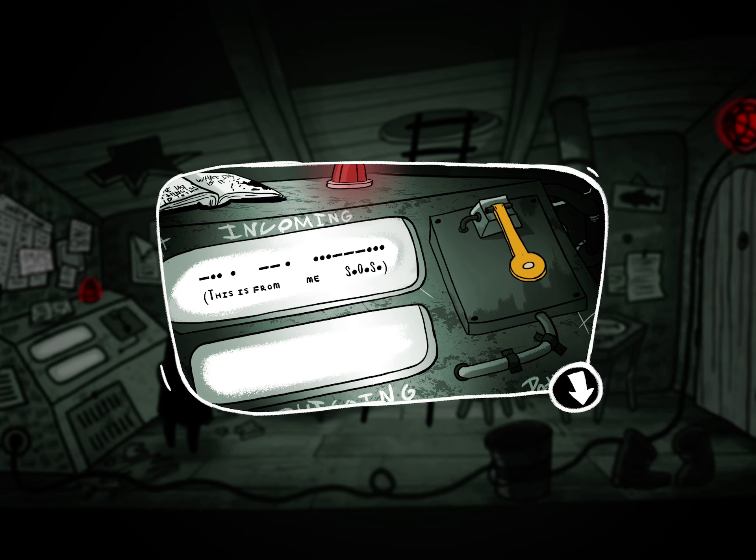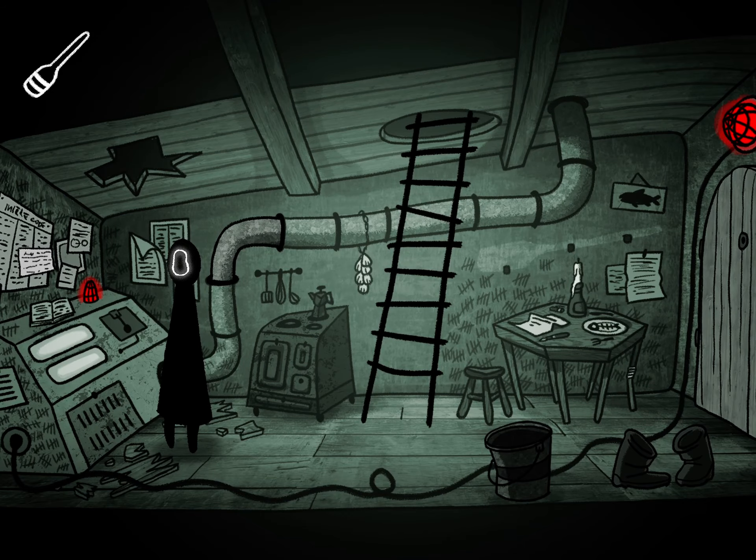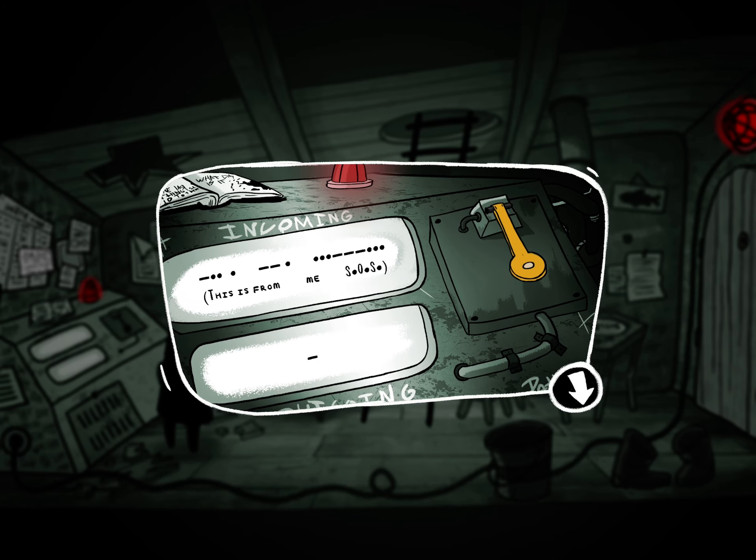Okay, so it says this is from me. Look at the wall here — it shows you me and them. So we're going to type out 'me' in Morse code. Alright, so: long, long, short, long, short. There we go — long, long.